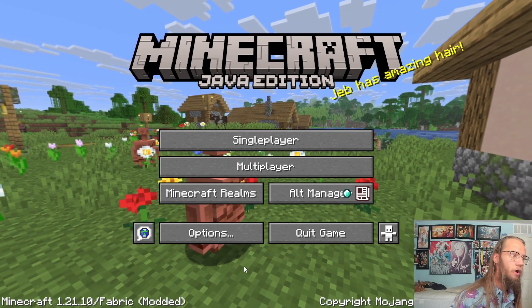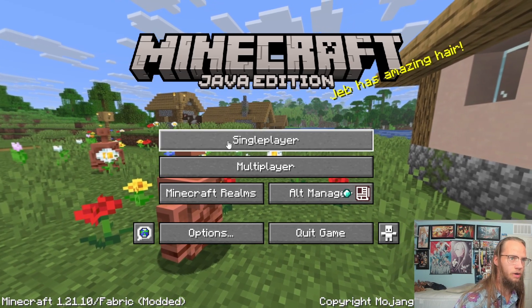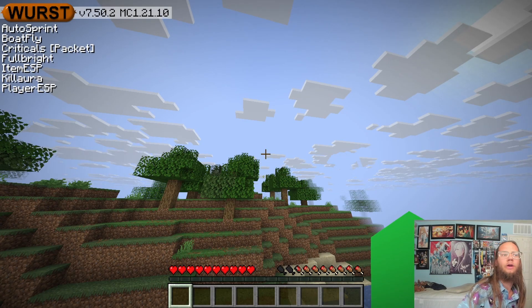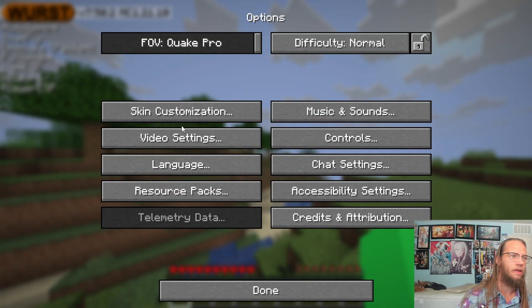Alright, so now that we are in, you can see Minecraft 1.21.10 Fabric modded. Let's join a singleplayer survival world real quick. Just use this for either singleplayer world or anarchy — it won't really work on Hypixel or any servers like that.